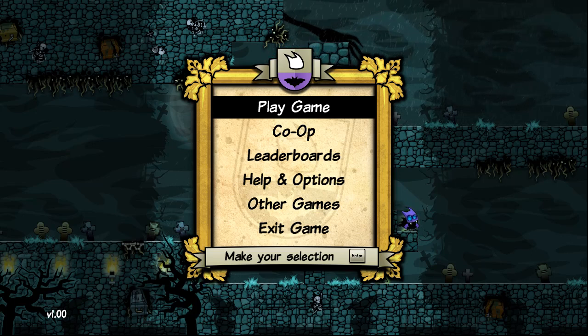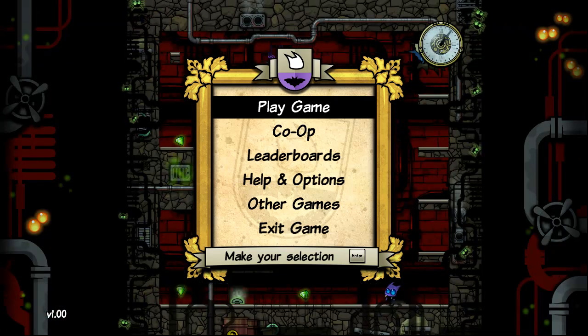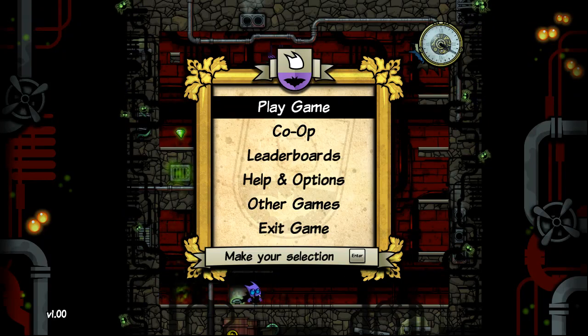This is a puzzle platformer. If you look at other puzzle platformers, take something like VVVVVV — that is almost a puzzle platformer, but it's way more focused on the platforming elements. Then you have something like Braid, which is probably a little more focused on the puzzle elements. I guess Adventures of Shuggie is somewhere in the middle — maybe 35% platforming, 65% puzzling.